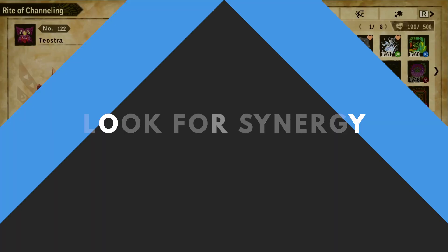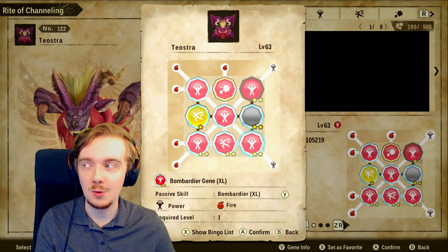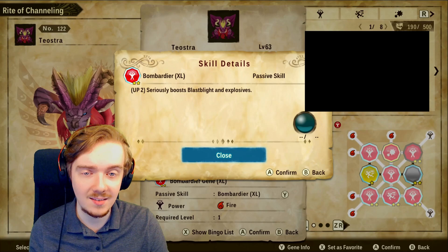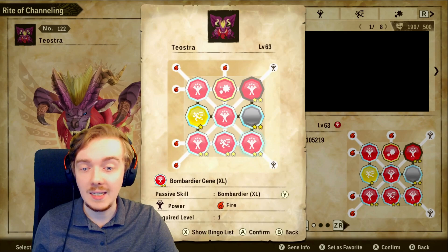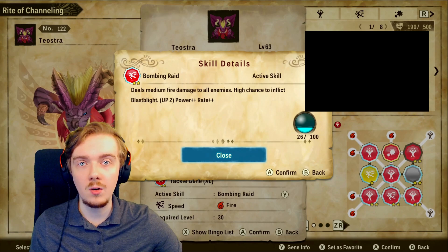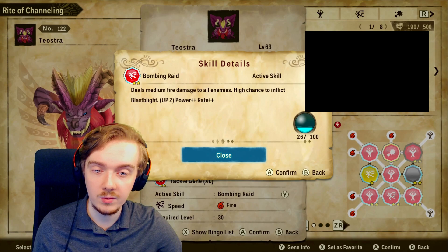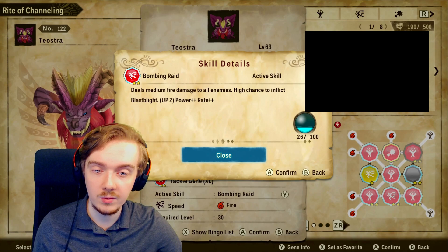Another tip: think ahead and look for synergies when planning your gene build. For example, my Teostra build has bombardier XL at two stars, which seriously boosts blast blight and explosives, paired with the bombing raid skill that has a high chance to inflict blast blight — an obvious synergy. There are lots more like this: skills that inflict poison or burn paired with something that boosts inflict rates, or 'salt in the wound' that boosts damage against opponents suffering from status ailments. Planning synergies will make your monster a lot stronger overall.